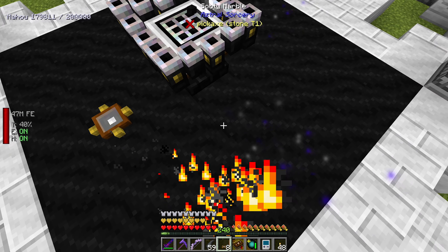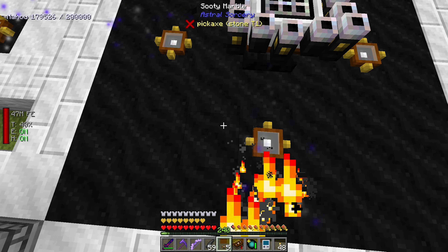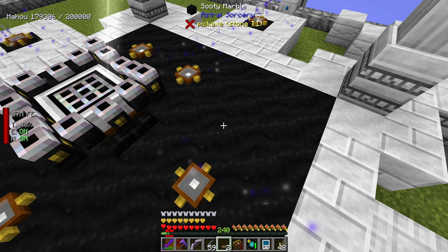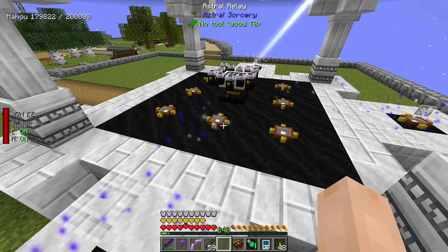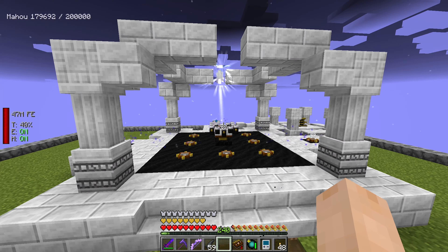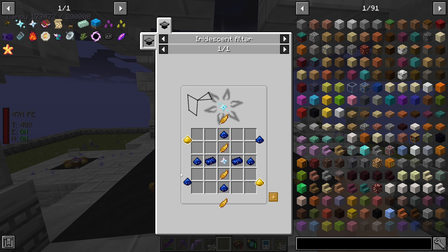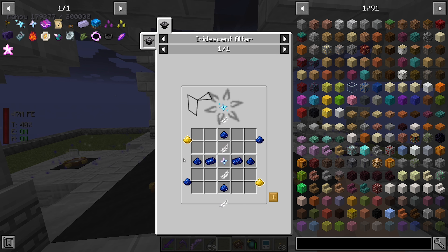First off though, what we want to do is place some Astral Relays around our Altar, because part of the crafting process with this altar tier is placing items in these relays for the crafting. If you look at our Irradiant Star, the items surrounding the craft are going to go into these Astral Relays.